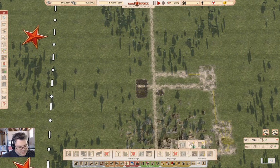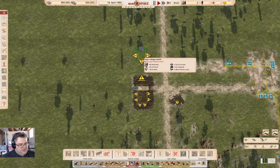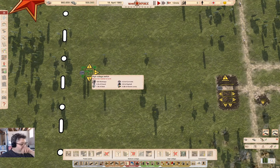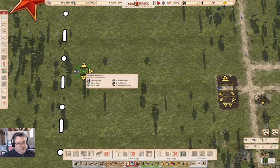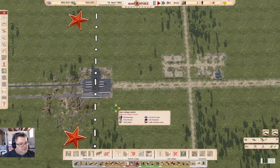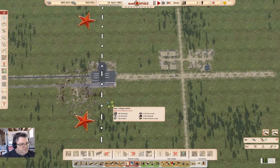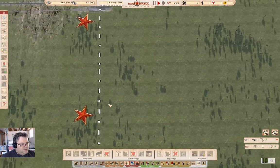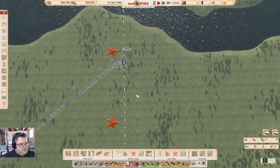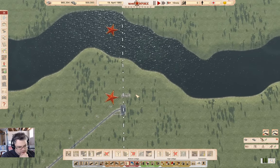I'm also going to need a fancy high voltage switch, which I'll put in just over here. I'm going to run the power line — the high voltage line — down the border. Where's the power input? There's no power at this one, but there is power up here. I can come up from there.